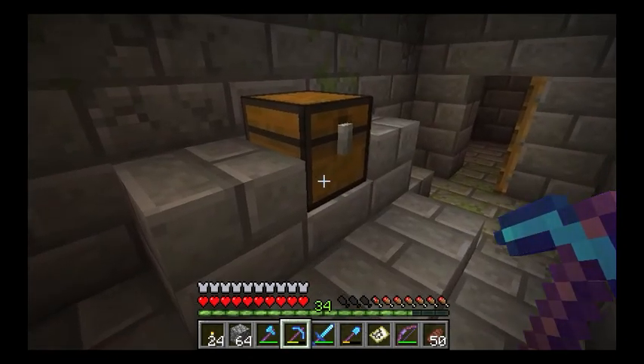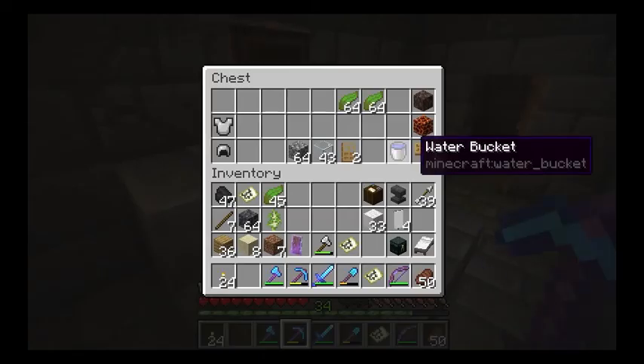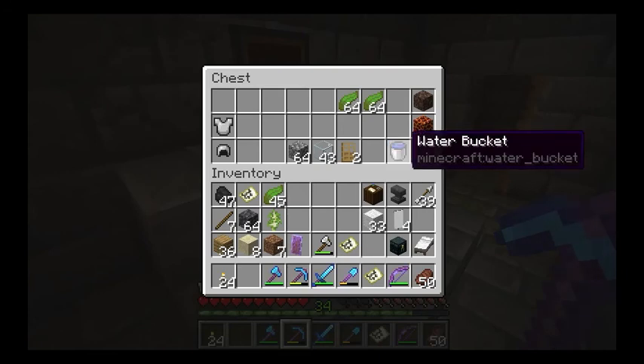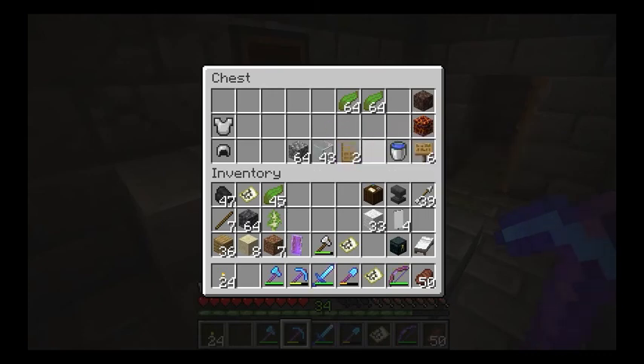I'm going to use this chest in the stronghold to show you what you're going to need: one soul sand, one magma block, some signs, one or two buckets of water depending on how far from water you are, a bunch of kelp - enough to stretch from the bottom to the very top, so two stacks is enough. And if you want to build a tiny house up top, you might want some doors, windows, and building blocks.